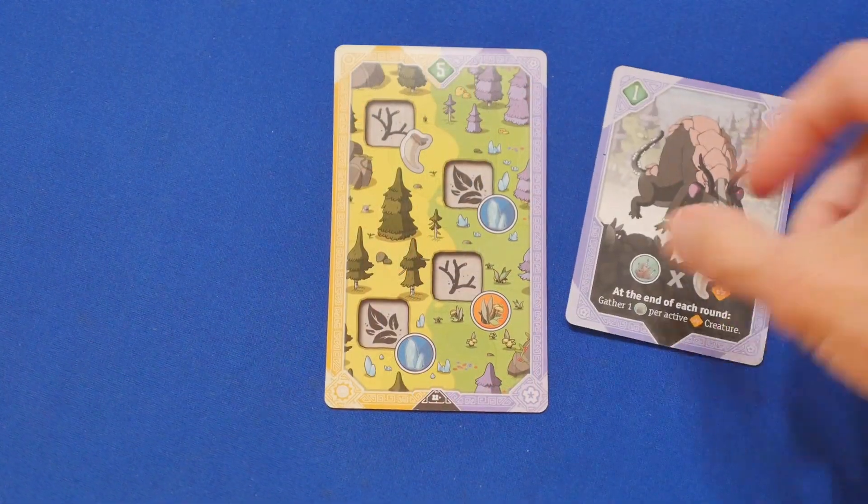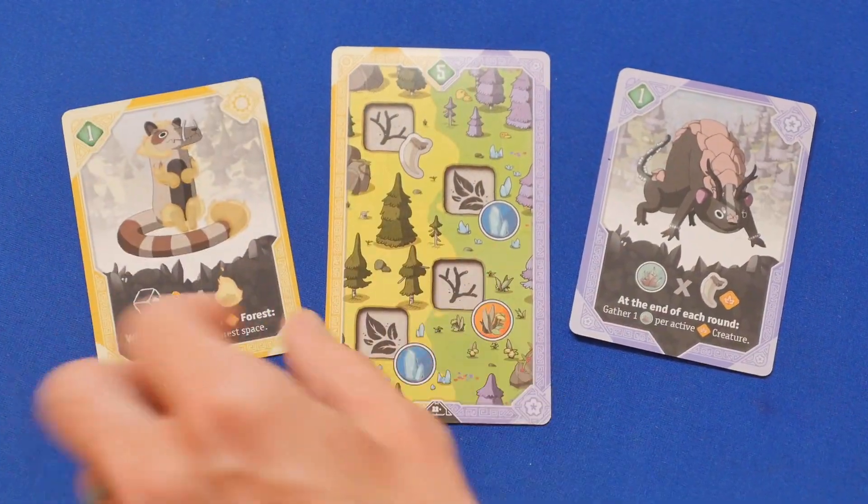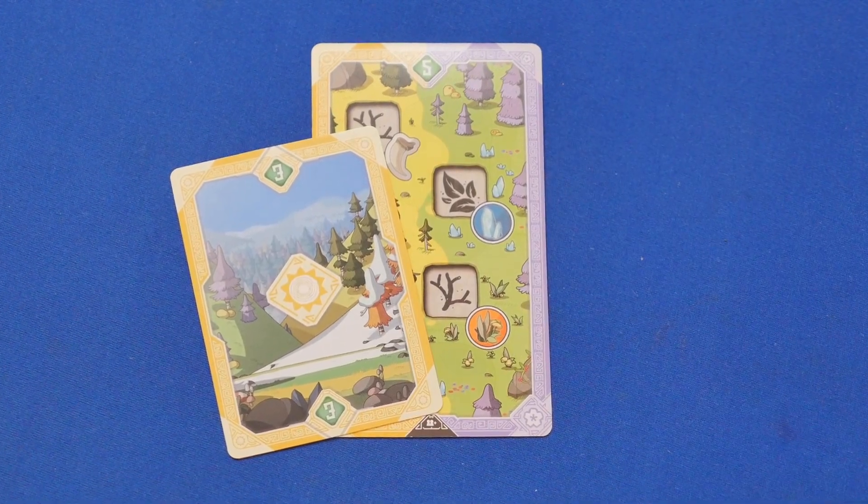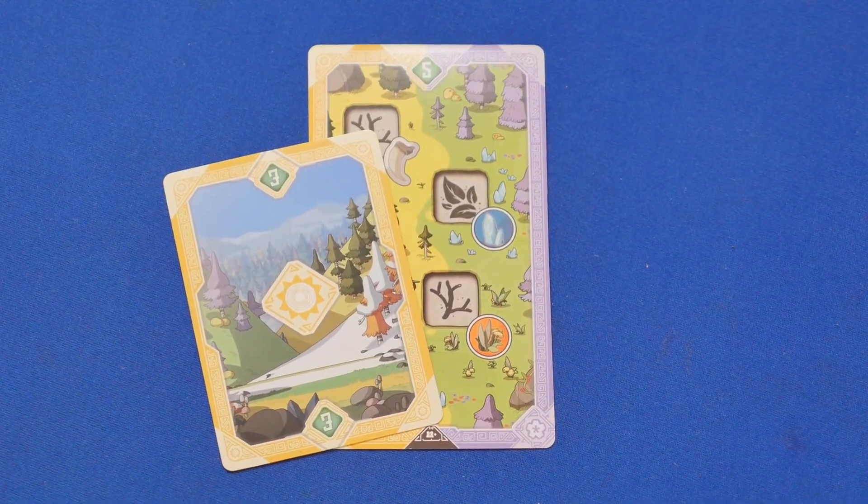One interesting thing in the game is that if you're able to pair up your creatures based on the types of forest they prefer with those forest locations, at the end of the game you'll score three points for each creature instead of just one. Making sure you're getting the right creatures and winning the right territories and stacking that all up is a huge part of how you win.